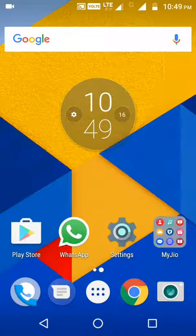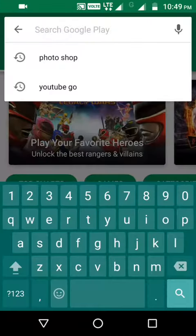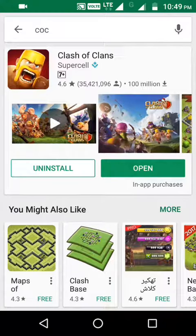First you have to go to the Play Store and type 'COC'. Search for it, and first time you have to download it. I have already downloaded it, so I just have to open it.